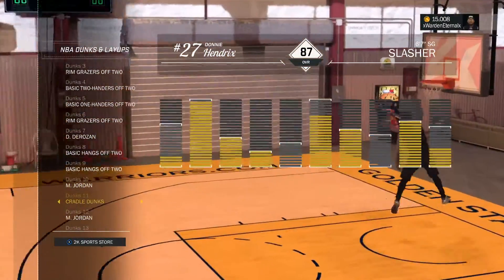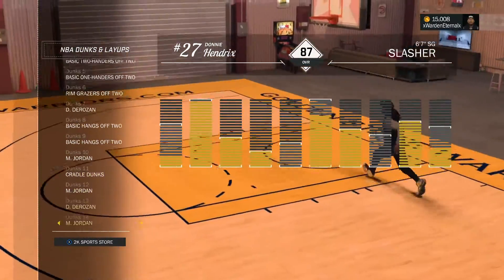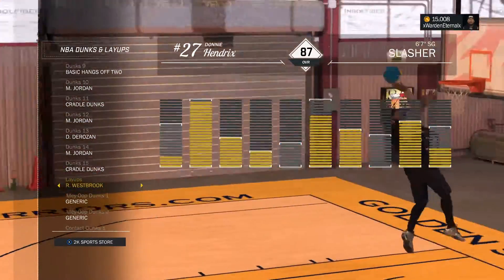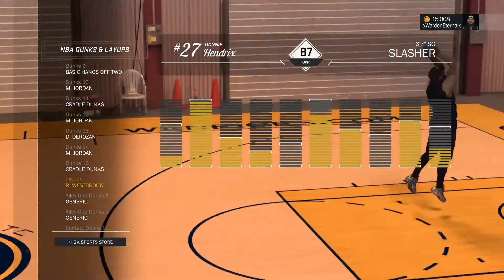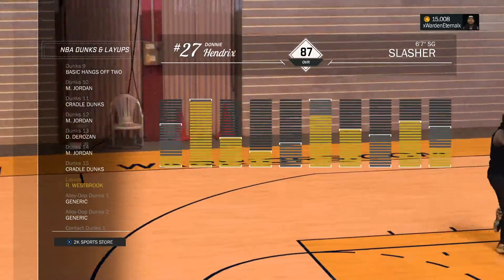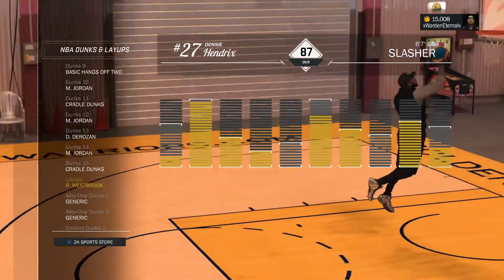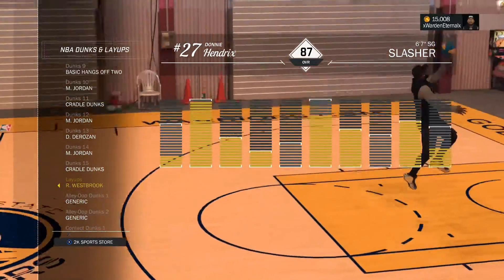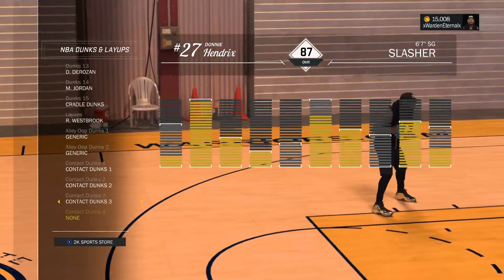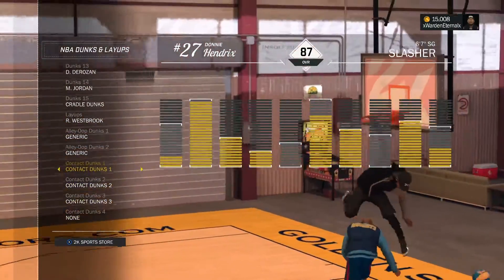I also have my cradle dunks. For my layups I have Russell Westbrook's — does anybody know that in 2K15 and 2K16, Russell Westbrook's layup package is ultimate cheese? For some reason you just can't really get swatted, it's an easy way to get easy layups. Contact dunks are a must, especially when you get Posterizer and Posterizer Hall of Fame.